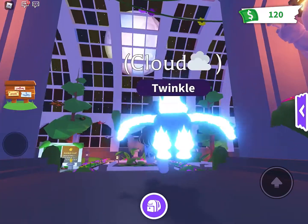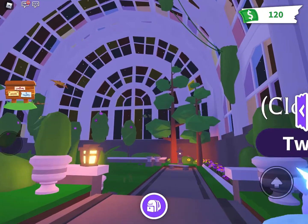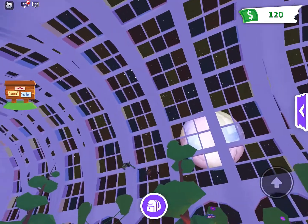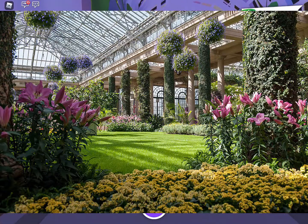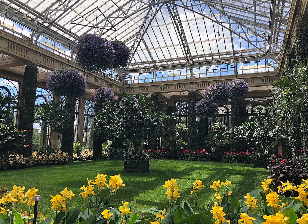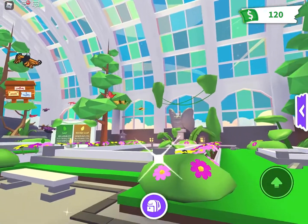Oh my gosh, it's beautiful. This looks just like Longwood Gardens in Pennsylvania. Have any of you ever been there? They have big atriums like this with flowers all around and trees. It looks so much like it. This is Longwood Gardens — it's like the same thing, but real. It looks just like it. It's beautiful there. But the only thing is they don't have huge butterflies flying around like this.